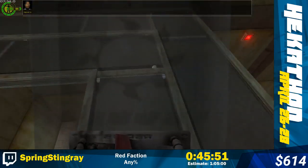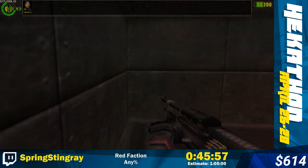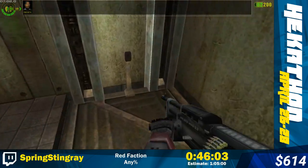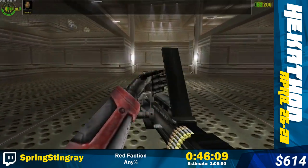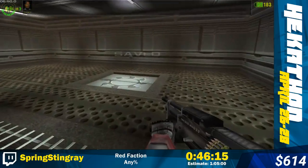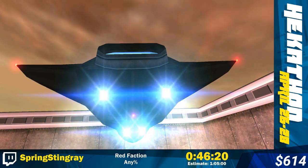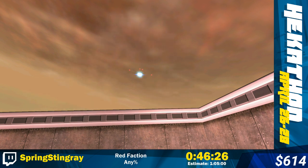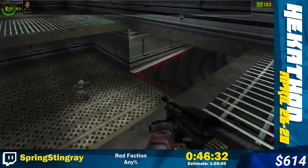Here I'm going to get out the riot shield - it's the only point in the game where it's used, but there's a chance there's a guy with a railgun here that usually just snipes you. Using the riot shield there just makes sure I don't get bodied. Coming up we're going to hop into a space shuttle that's going to launch us into a space station orbiting around Mars. This is actually pretty cool.